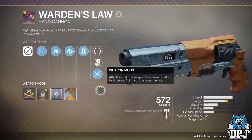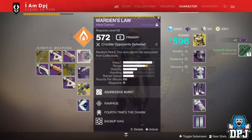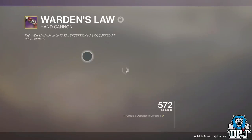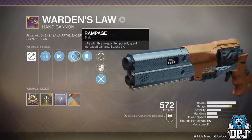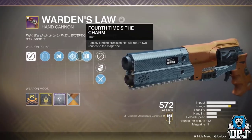You guys can see my variant of this Warden's Law hand cannon on the screen now. This is the fixed roll version, dropping with Rampage, Fourth Times the Charm, and with a Ranged masterwork 10. The weapon is a monster — when you are playing PvP and that Rampage kicks in, it two-taps to the head. Absolute beast.